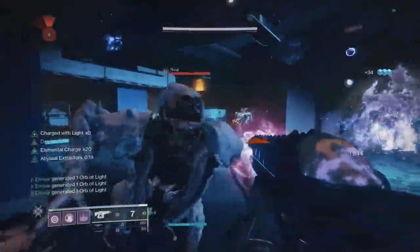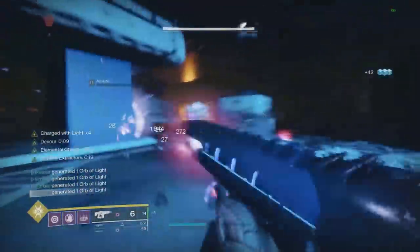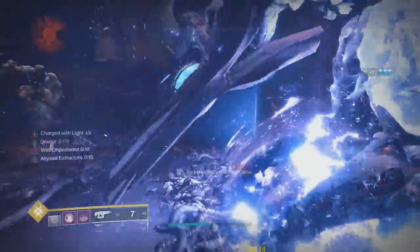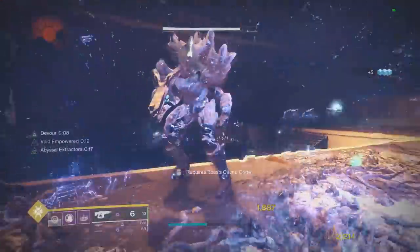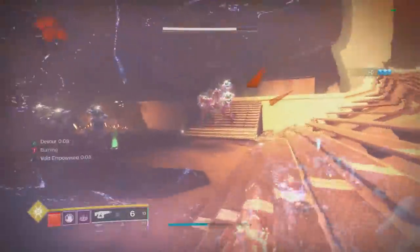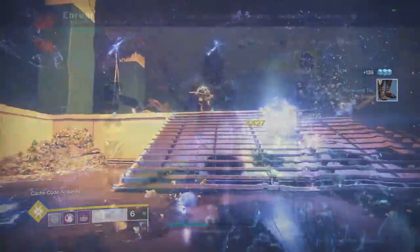This build is already insanely strong for add-clear, but when you add in the fact that you're going to be invisible once Void Empowered and having your abilities even quicker, you can pretty much spam your grenade as fast as you can press the button. That grenade will debuff everything because of Oppressive Darkness and also do 2x damage because of the Void Empowerment buff. So you just have infinite grenades, infinite Telesto ammo, infinite Devour abilities — it is pretty much the ultimate Voidwalker build.